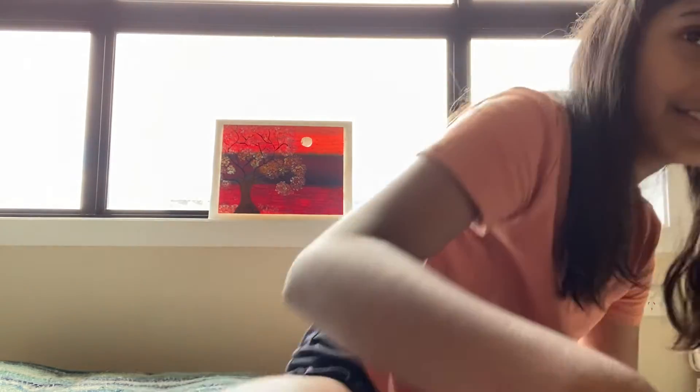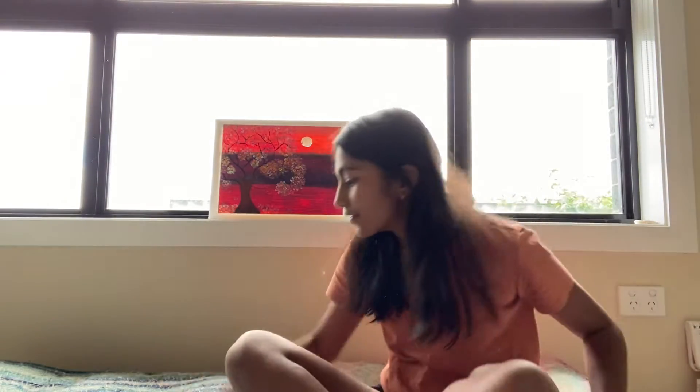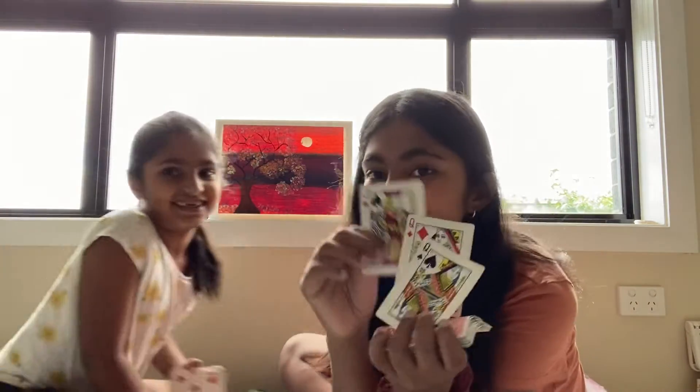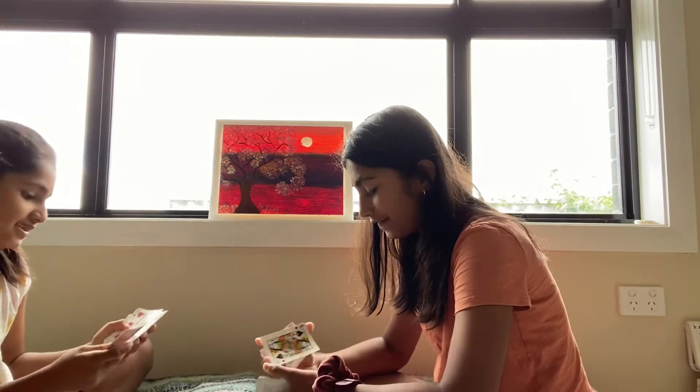My sister's just going to stay and not look at what I'm going to put down, but I'm going to show you guys. I'm going to put down three queens — that's right, three queens. Now I'm going to put them down. Let's see what she's going to do. Would you like to pick that up? She picked up a card. Oh, why didn't she pick up my queen? Okay, it's her turn now.